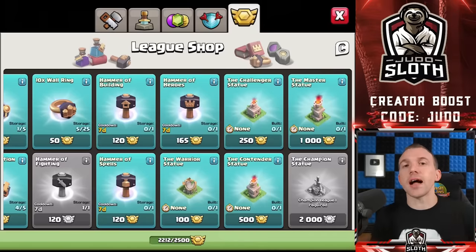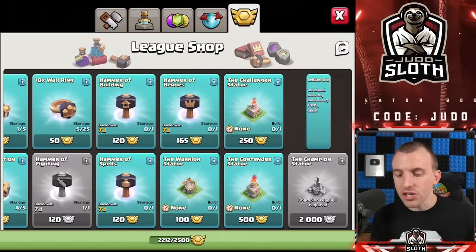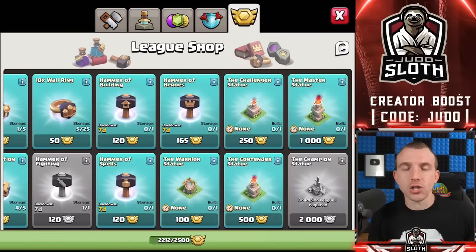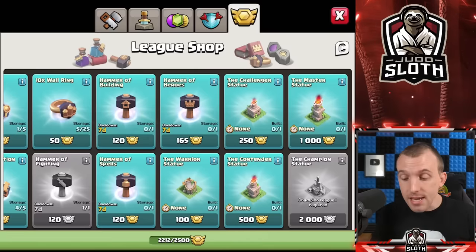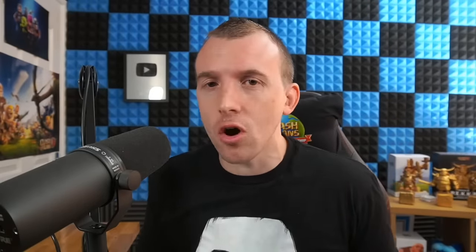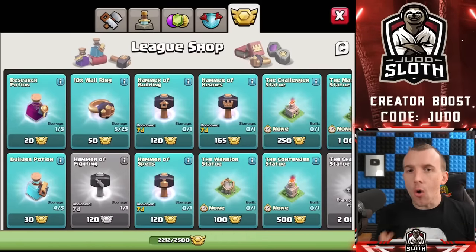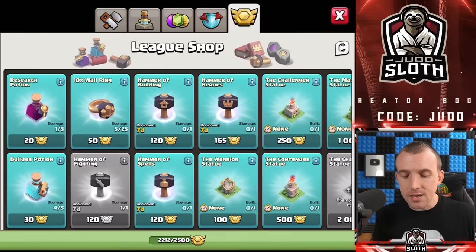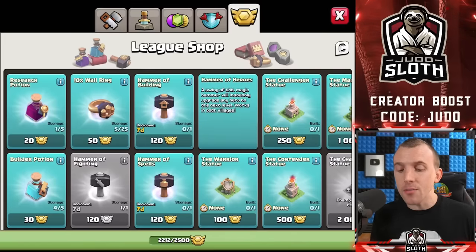Now we move to the best value for your league medals: the hammers. There are also statues you can purchase, which offer zero value in terms of progression — though you can purchase them to show off if you wish. The hammers are very special to the Clan War Leagues. While they can occasionally be found in in-game events or purchasable packs, they are primarily a CWL reward. You have the hammer of fighting, hammer of building, and hammer of spells — all costing 120 medals — and the hammer of heroes at 165 medals.